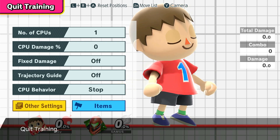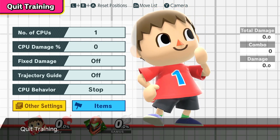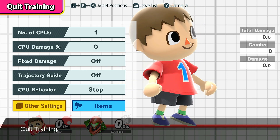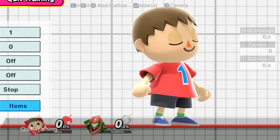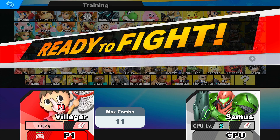I didn't want to lump those facts into the gameplay because the video was getting excessively long. This is E-Roi signing out. Remember: these are zoners that are going to struggle with swords, have a tough disadvantage state, the recovery isn't that great — and try to lab out Fair Trains. Have fun with Villager and Isabelle.